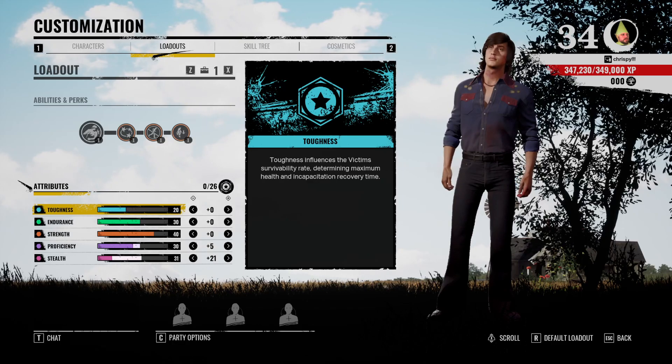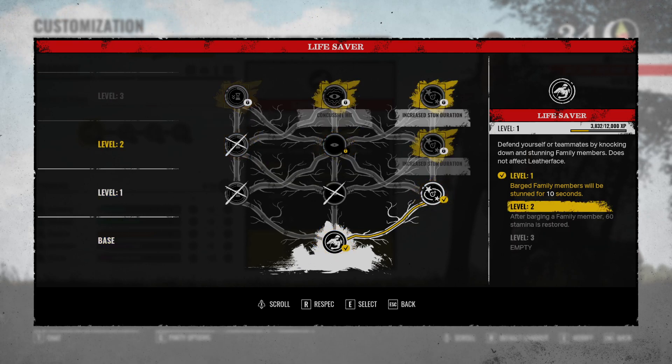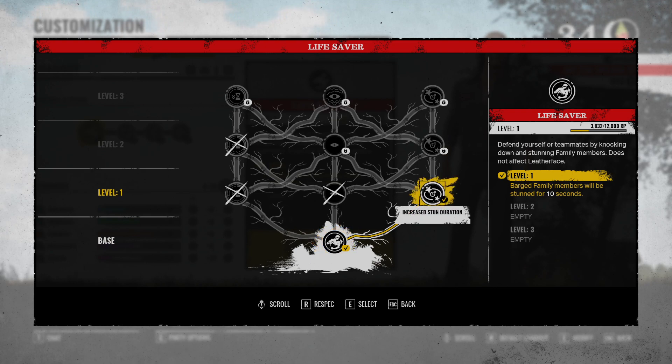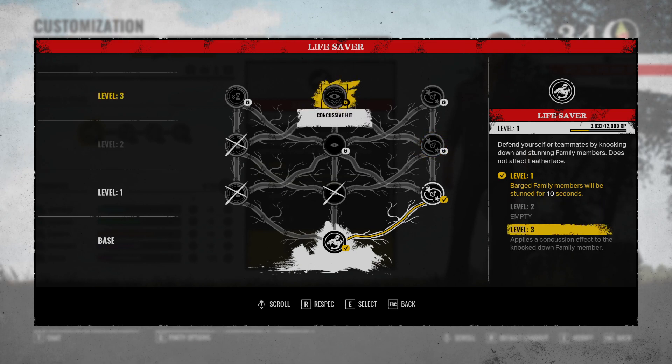The first thing we're gonna take a look at is his special ability. I don't have him super leveled up right now, but what you're gonna do is put one into increased stun duration, then your second into increased stun duration, so that barge on family members will be stunned for 11 seconds — that's really good. Then you're gonna want to get concussive effect, which is great especially against Bubbas. Since Bubbas don't get knocked down, this makes it harder for them to track you after you get the hit, and works well against Johnnys too.